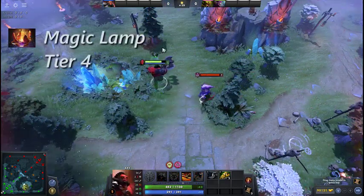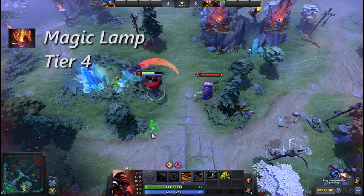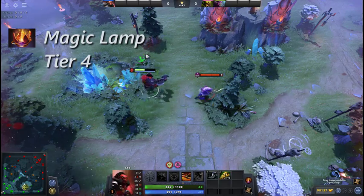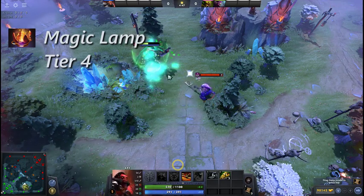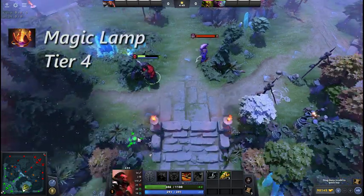Whilst Magic Lamp has no activated abilities, its passive ability, Rejuvenate, heals the user for 300 and applies a strong dispel when the wielder goes below 20% health. This effect has a 60 second cooldown.